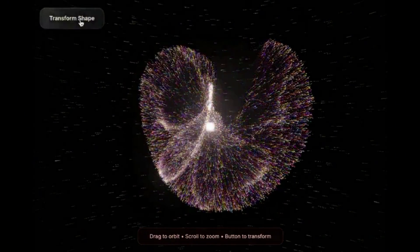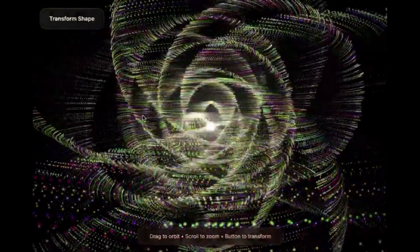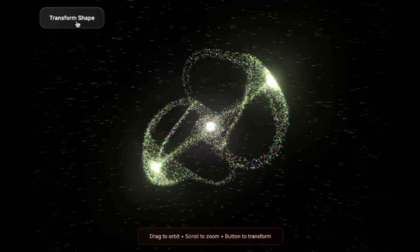Number 5 — this one blew me away. A user prompted Grok to create an original song, then asked it to generate synced visuals using Three.js that respond to the beat in real time. Basically a full-on AI-VJ setup. Number 6: the Hello World crowd animation. One prompt — create a crowd that forms the sentence 'Hello World, I am Grok' with a drone camera flyover. Grok 4 generated the whole animation.